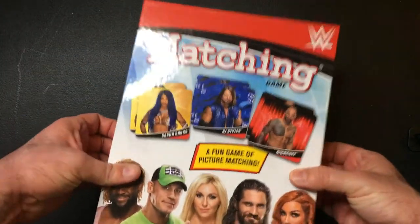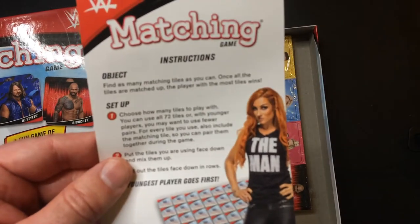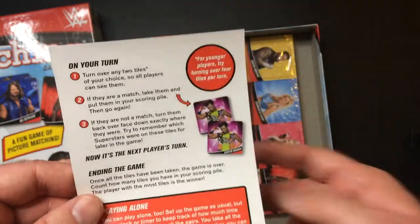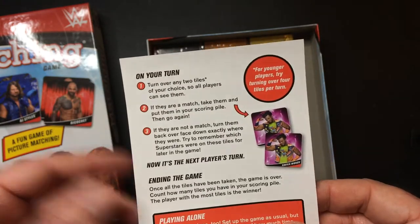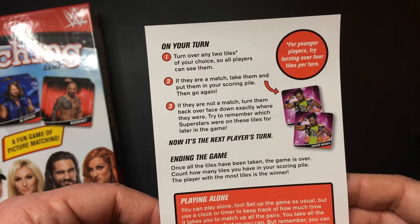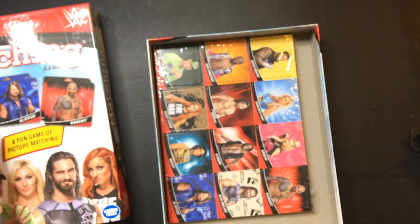Here are the instructions. You know how to set up a match — mix all the squares into a square, mix them up, and if you get a match you get to go again. Game is over, count how many tiles you have — most tiles wins. It also says you can use a clock to make it more difficult. Alright, let's see here.